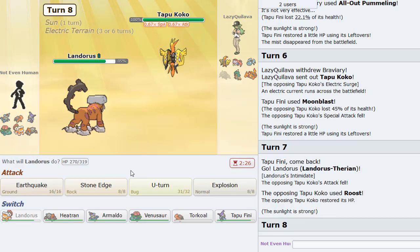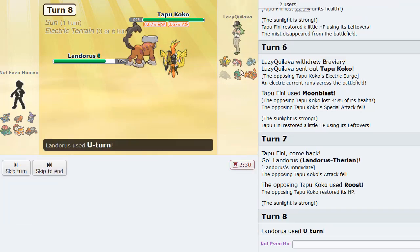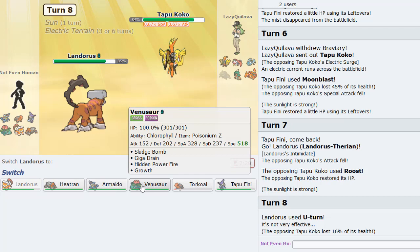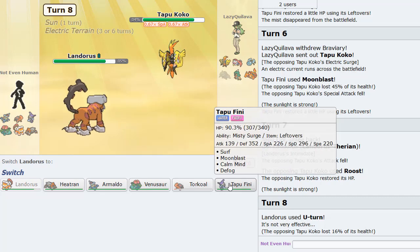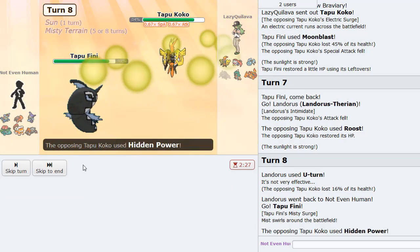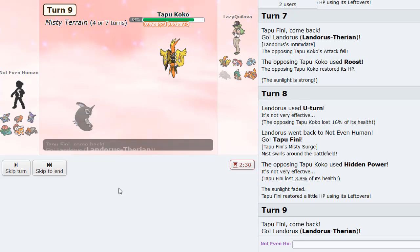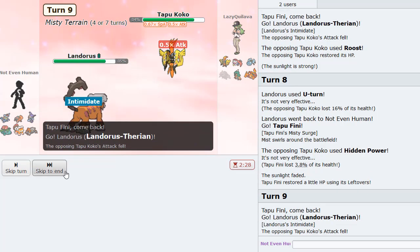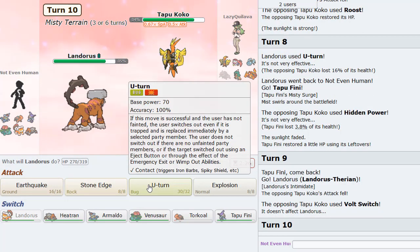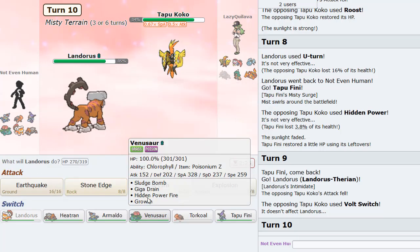He's going to Roost as I can U-turn out predicting him to go Zard or Braviary. He actually stays in, and he might click HP Ice. Fini is a safe option. Back into Lando I go on the Volt Switch. I U-turn out again — I think the reason he's staying in is probably because he has Shuca Berry, which is why he wants to click HP Ice.